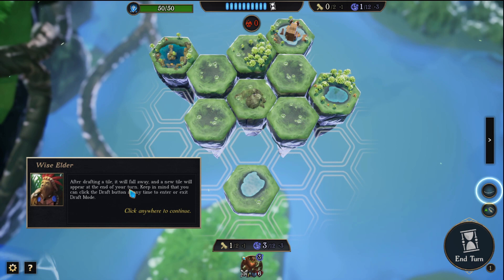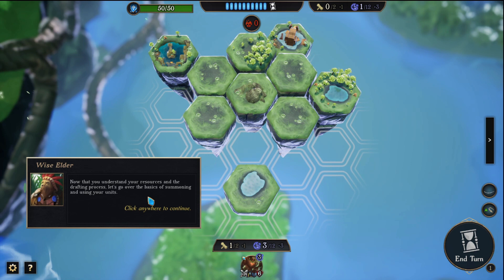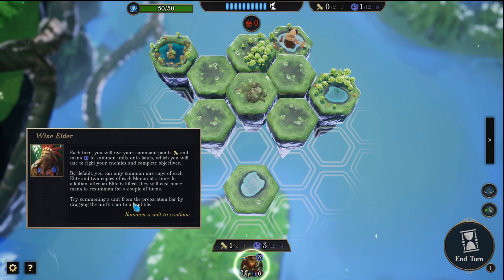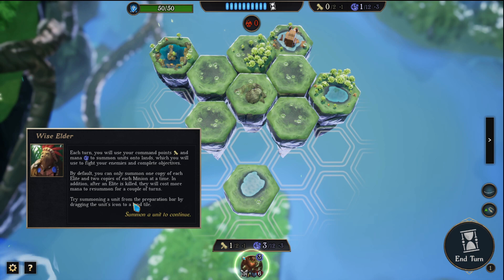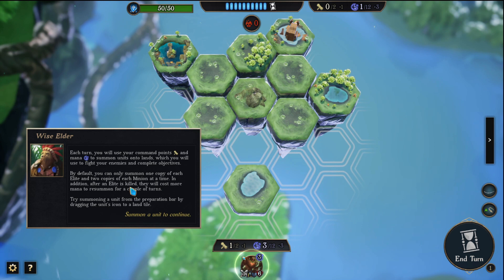Now that you understand your resources and the draft process, let's go over the basics of summoning and using your units. Each turn you will use your common points and mana to summon units onto land. By default you can only summon one copy of each elite and two copies of each minion at a time. Try summoning a unit from the preparation bar by dragging the unit icon into the land.